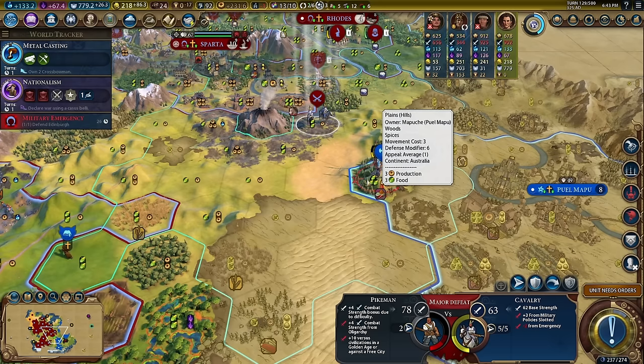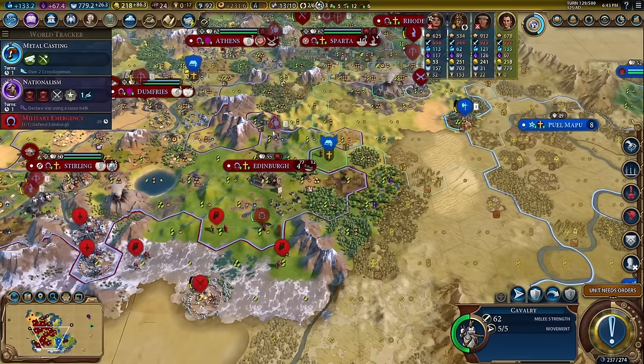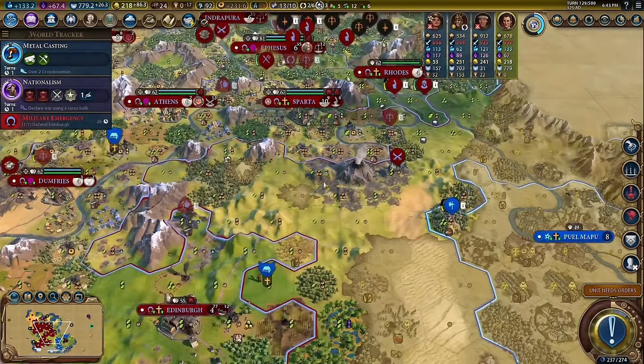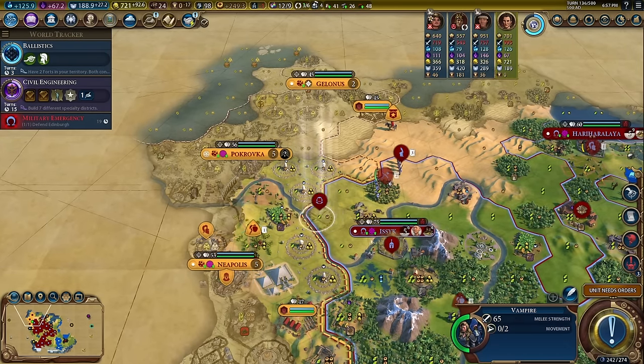Plus 10 for cavalry, plus 5 for echelon, 4 from difficulty, 4 from oligarchy — that's so much combat bonus. That is ridiculous. We can almost take over the city in one turn, but maybe we shouldn't. Let's be smart about this.